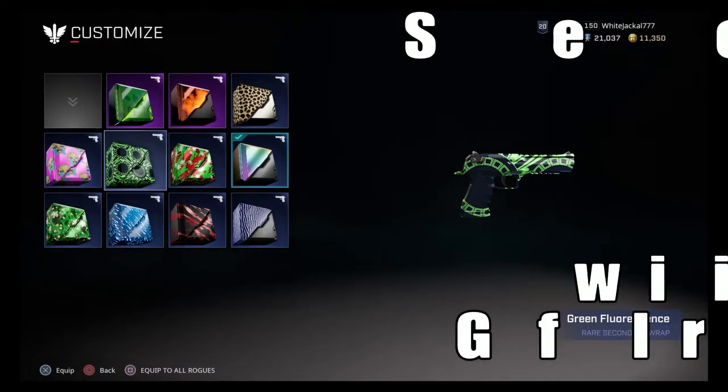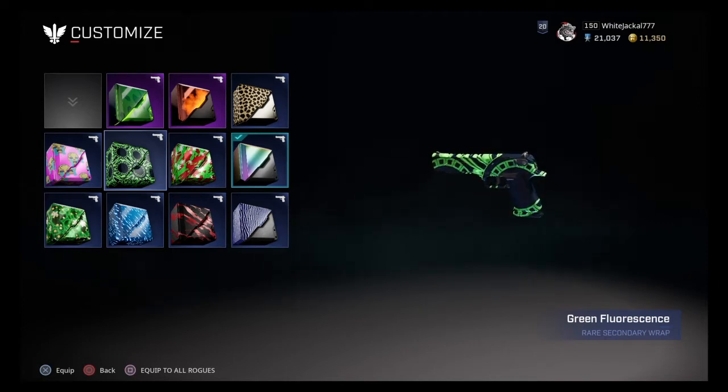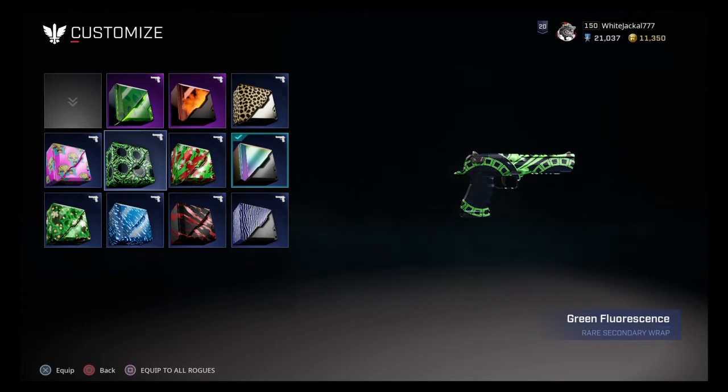What's up rogues, it's the White Jackal here coming at you with another skin video. Today we're going to talk about the Green Fluorescent skin, and I have to say it looks absolutely fantastic. This is one of the best — if not the best — skins in my opinion. It takes up the entire gun but isn't overwhelming by any means. It has so much detail and different layers that it doesn't look repetitive, and I actually like it a lot.